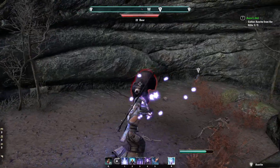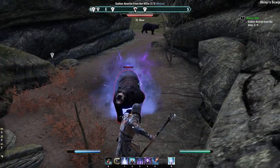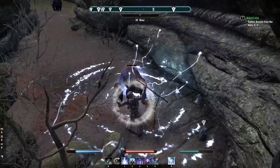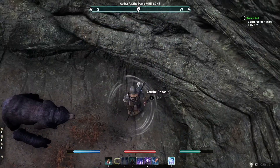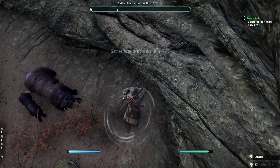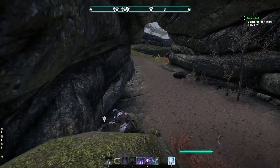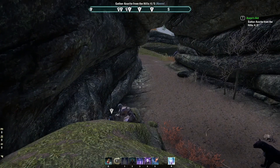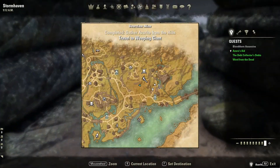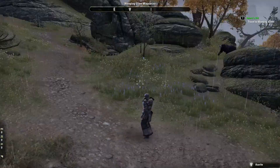Crap. Oh no, he got me. Sorry. He's dead — super quick. There we go, got the deposit. Last one. Nice. Let's go travel to the Weeping Giant, which is not too far. We can probably just run in there.